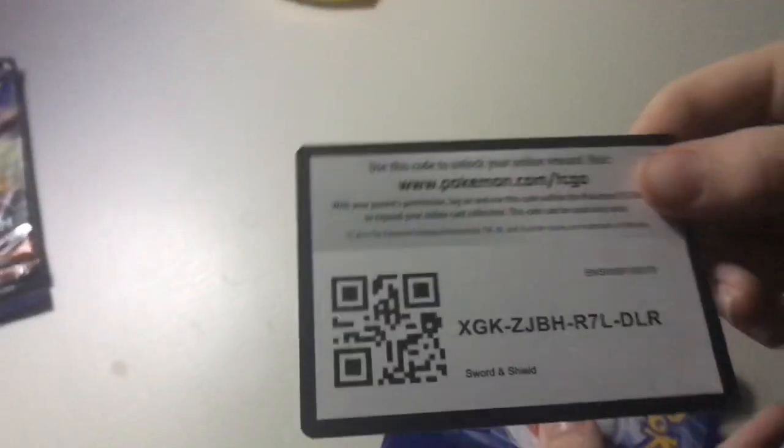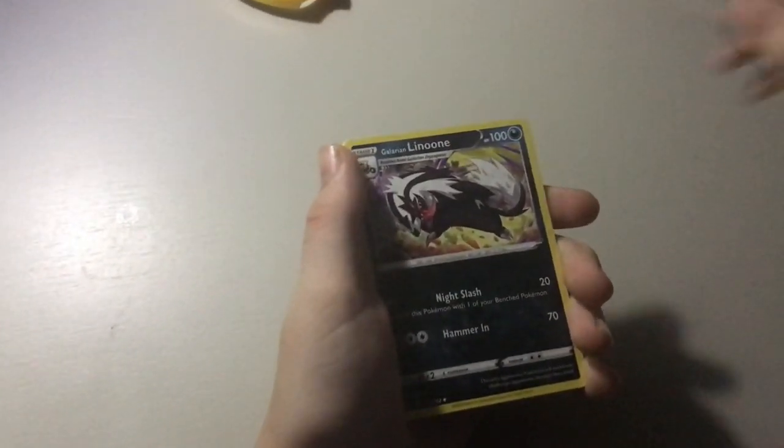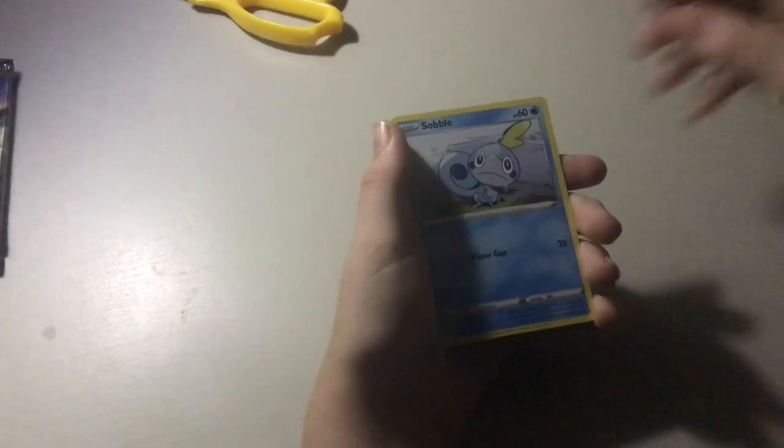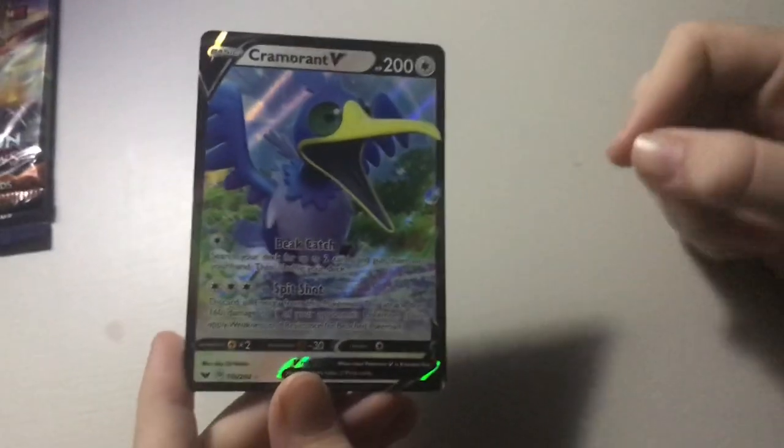Put that to the side. Let me show you — promo card. It's full, so you're supposed to start with an energy. Energy, Raccoon I think, trainer, Sobble, pinch card — that one's cool — and the last one... Another V! Let's go, that's pretty cool. It's a bird.